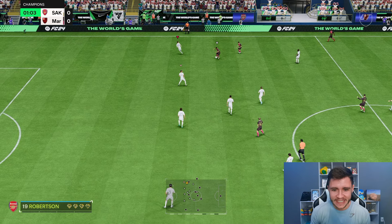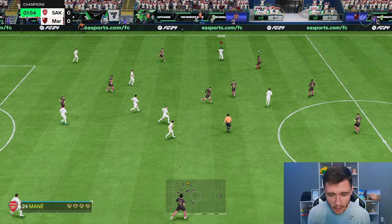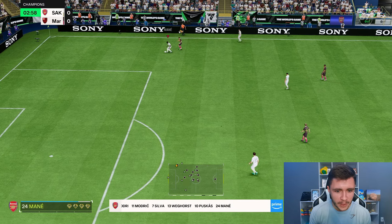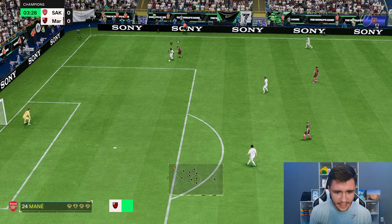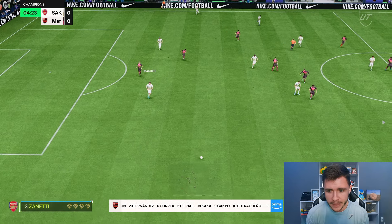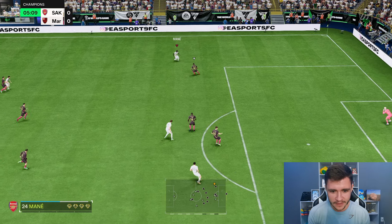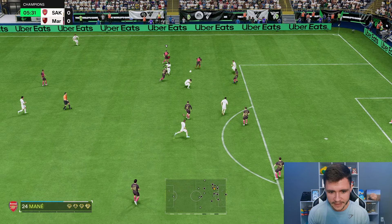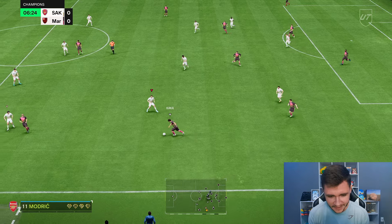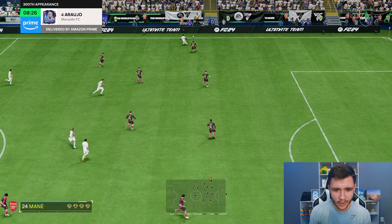Here we are jumping into game number one using the new Sadio Mane card and I'm actually really excited to test him out. I do think EA could have juiced the card a little bit more, but for the price he's going to be a pretty solid player. We start by testing the card's dribbling — the standout stat — and he keeps the ball very close with nice left-stick dribbling. With the Marksman chemistry style he gets better reactions and ball control. Mane with the left-stick dribbling, going for a finesse shot — and what a great attempt!